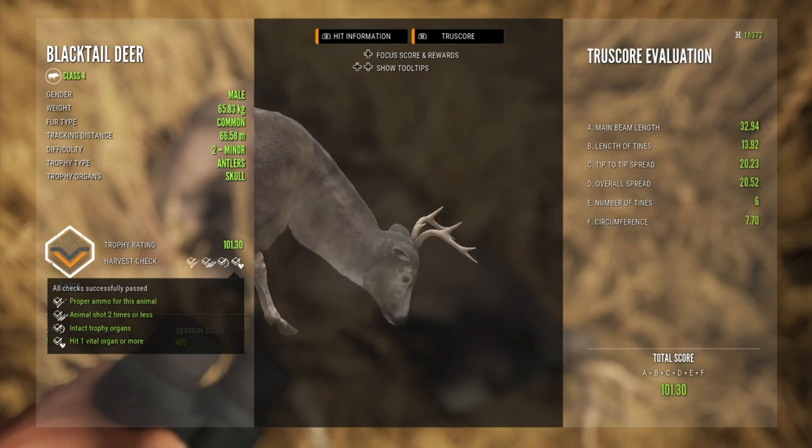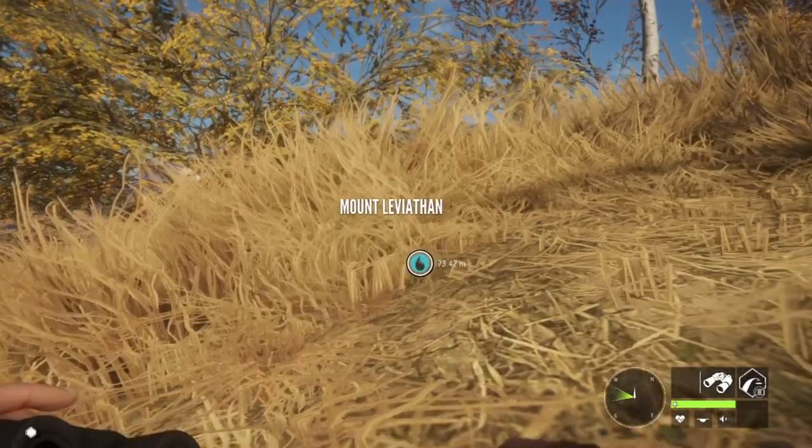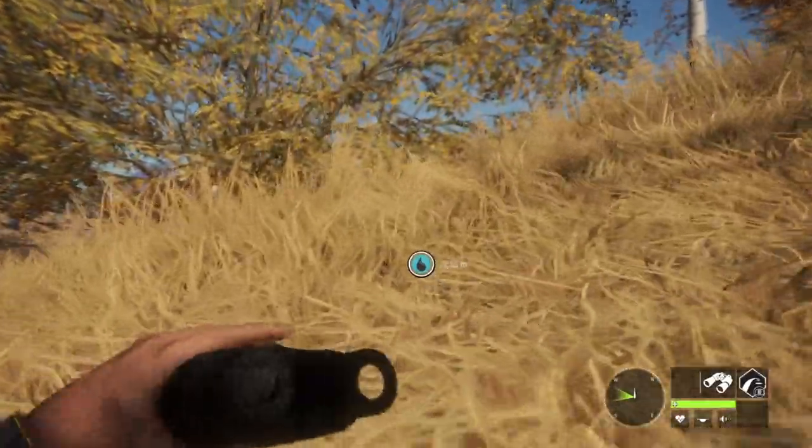Your vital organs are the lungs, the liver, the neck, and the heart — those are your best shots. They will all give you a vital and you will pass the harvest check. The one exception is that you do not need a vital on birds. At the start I would recommend taking broadside shots — that's probably your best bet to hit an organ.